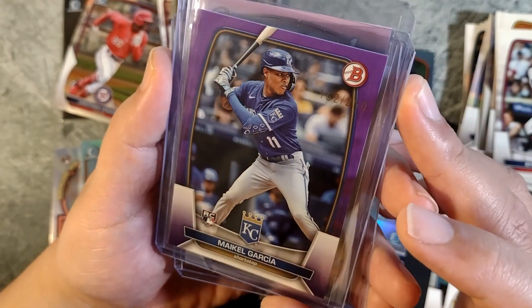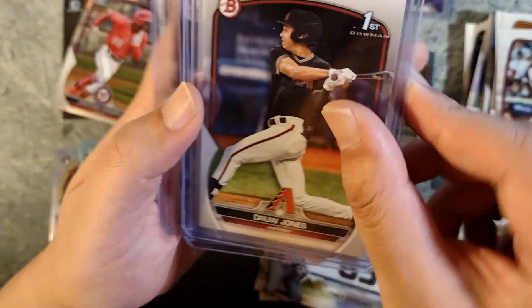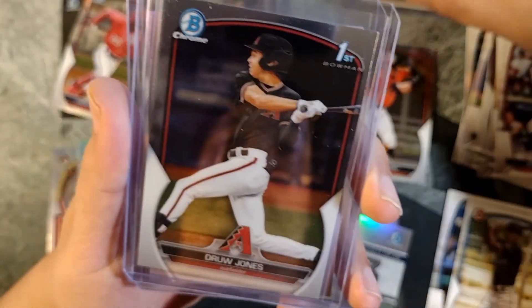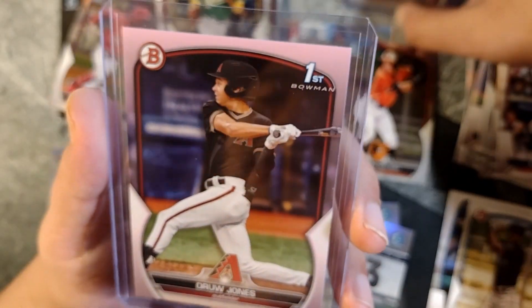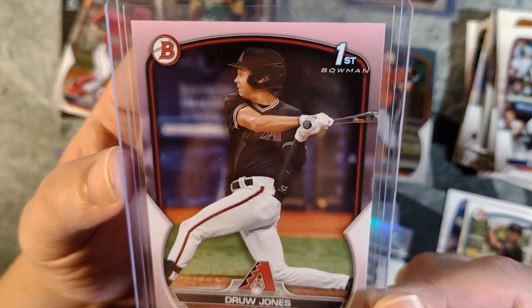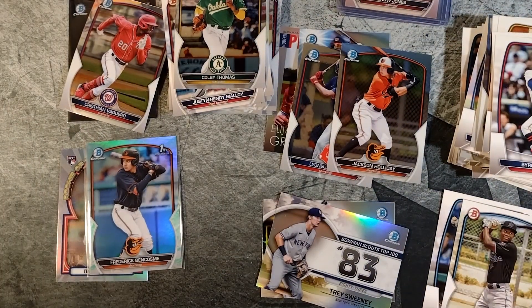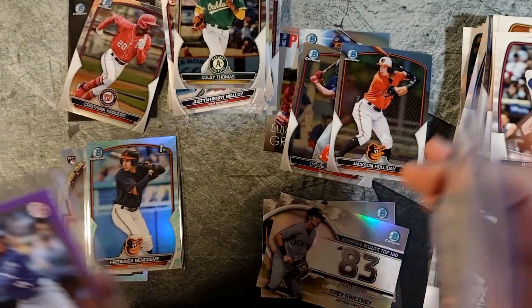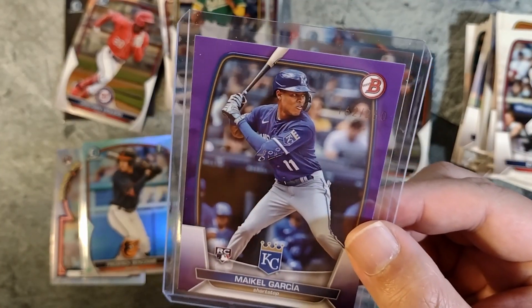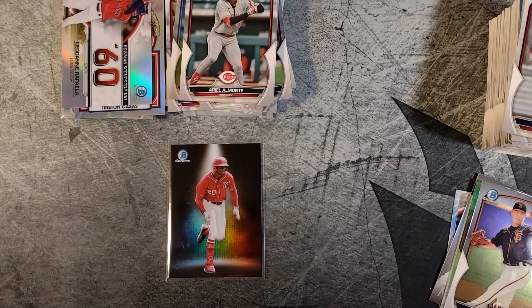So to recap: purple parallel Michael Garcia to 250, the paper Drew Jones first, the chrome Drew Jones first (really off-center, but that's fine), and then the pink parallel Drew Jones first — sick. This one's to 175. We hit the Drew Jones lottery right there in that pack. I've got like seven or eight Drew Jones cards out of five blasters, so we're good on Bowman. Anything else out here is just extras, and I think that'll do it.